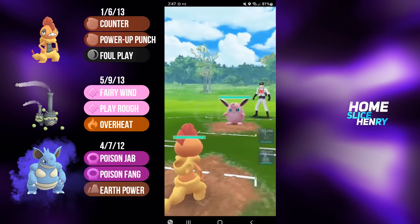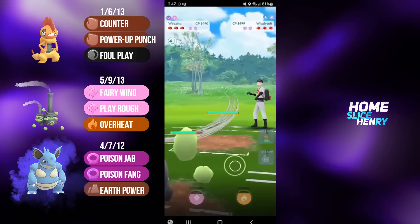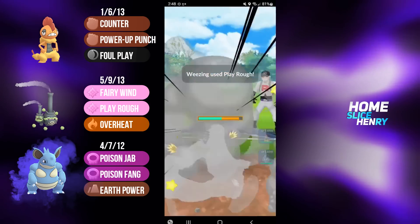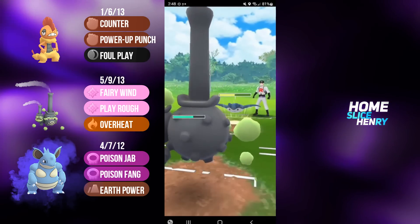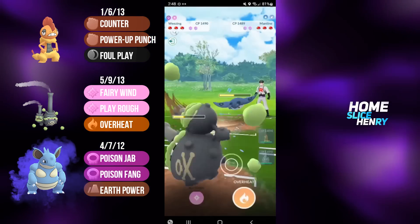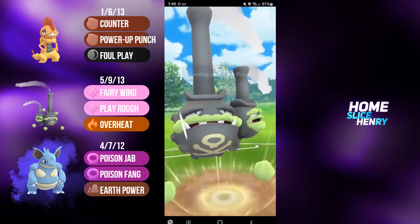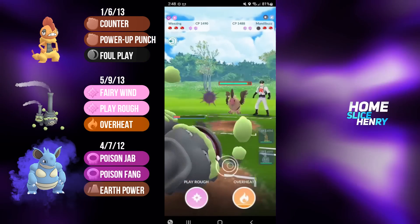Hopping into the next match, leading Scrafty into Wigglytuff. I'm going to safe switch into my Galarian Weezing. They stay in, farm up some energy, and then bring in Mantine. With an energy lead, Galarian Weezing should be able to flip this. I'm able to land the Play Rough — that's big. They're going to fire off a move — I am going to let this through. They go for the Aerial Ace, which is not the strongest move ever, so I'm going to tank it and fire off a second Play Rough. Really hoping this lands — and it does — and Galarian Weezing able to take switch.